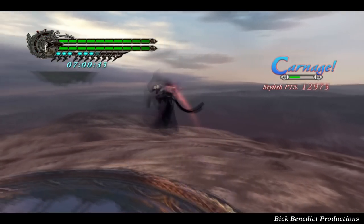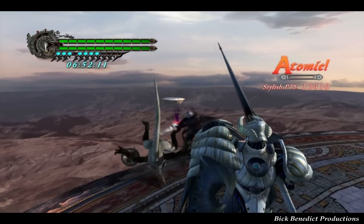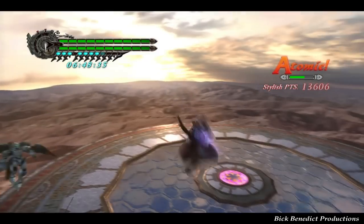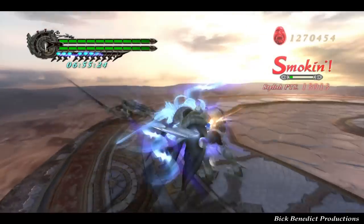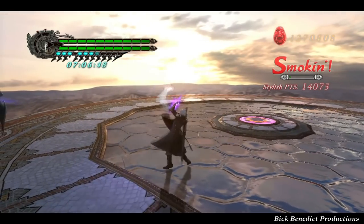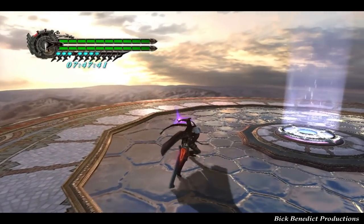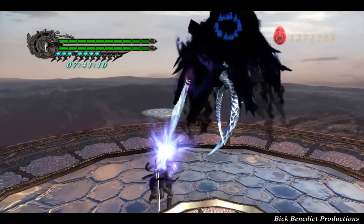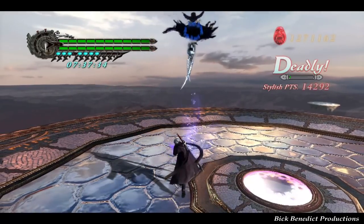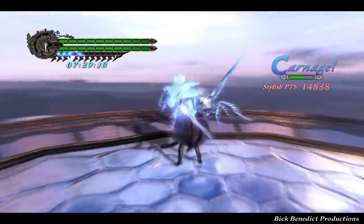It starts off in what I can only imagine is Devil Hunter — I can't imagine it's on Human, which is the lowest difficulty. So stages 1 through 40 are all going to be on Devil Hunter. Stages 41 through 80 are going to be on Son of Sparta mode, and then 81 through 101 are going to be on Dante Must Die difficulty. You'll be able to easily tell because you'll see enemies devil triggering.